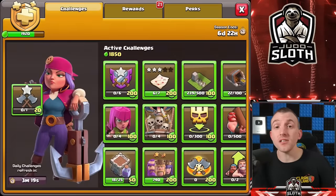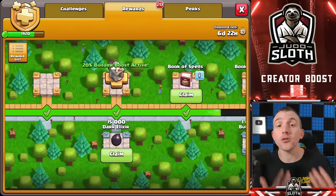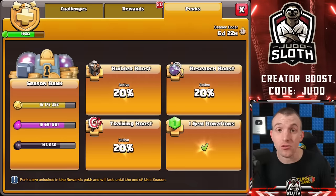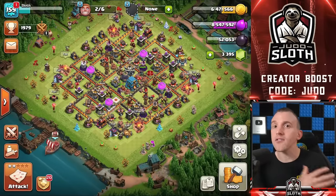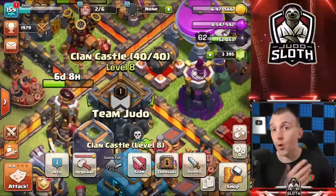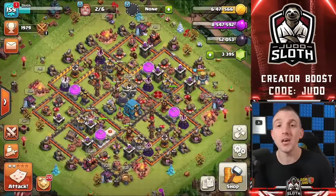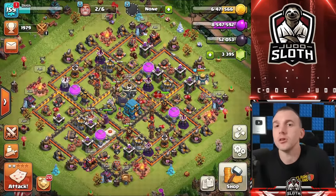Stay active in season challenges. For those putting money into the game, the gold pass is your best value — you get perks such as discounts on upgrades plus a ton of extra items to upgrade faster. You also need to find an active clan — one that can donate to you for offense and defense, help with clan games, and keep you motivated. Maybe it's a clan set up for rushed players where you all take this journey together.